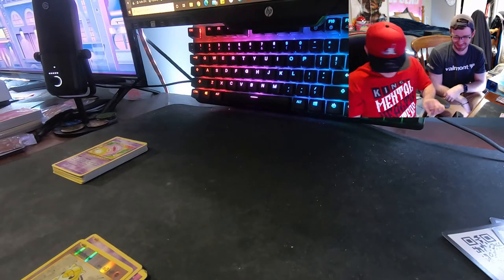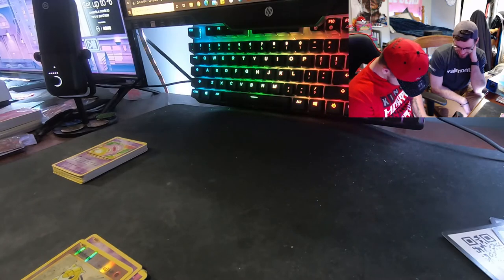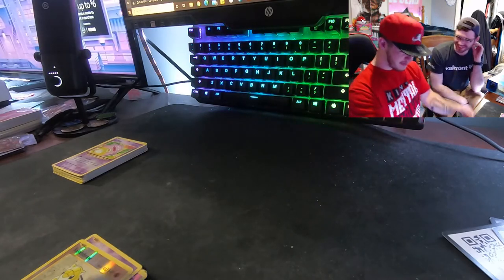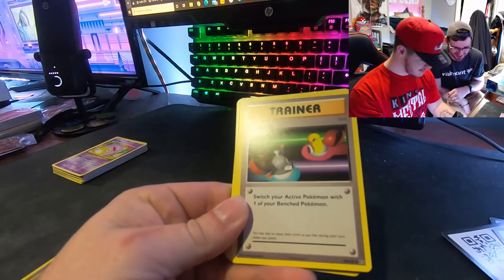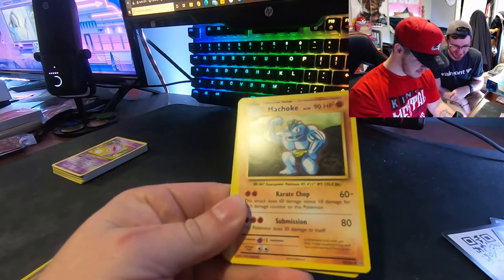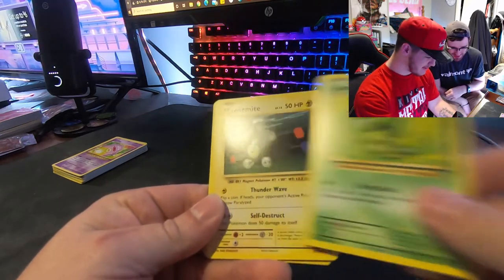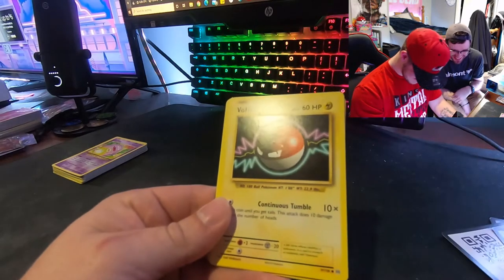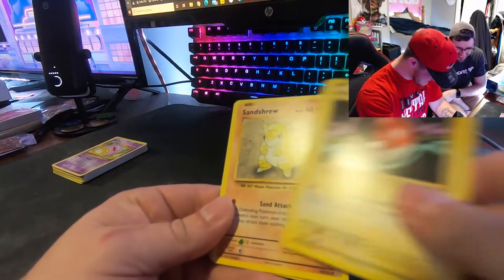This is the last XY pack. Final code card. Blastoise Spirit Link — that's a good sign. Switch — my heart's racing. Caterpie, Caterpie, Magnemite, Voltorb, Sandshrew...